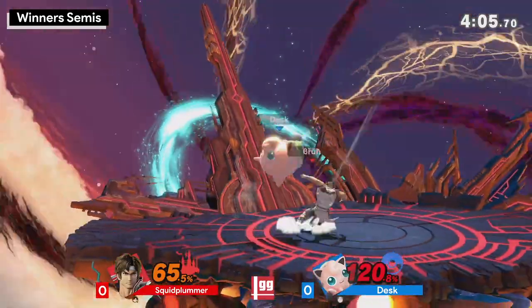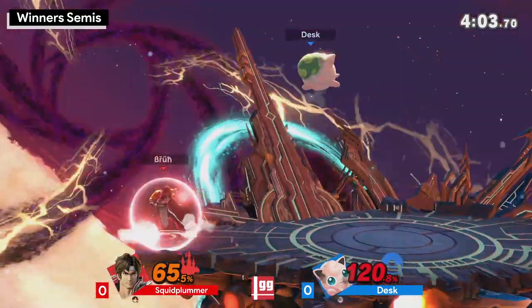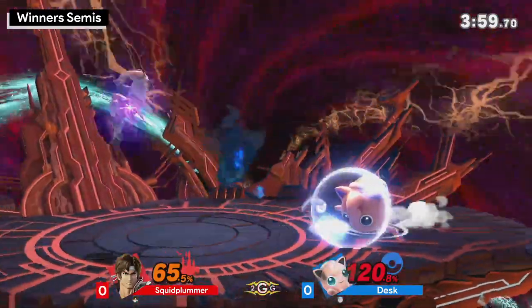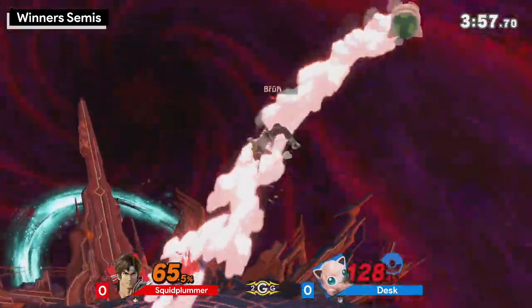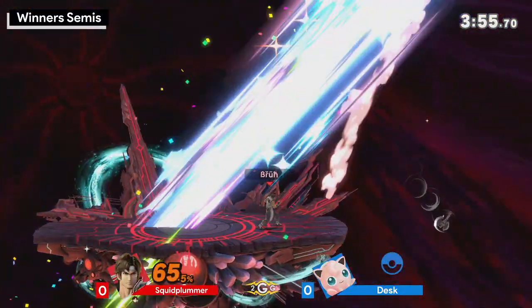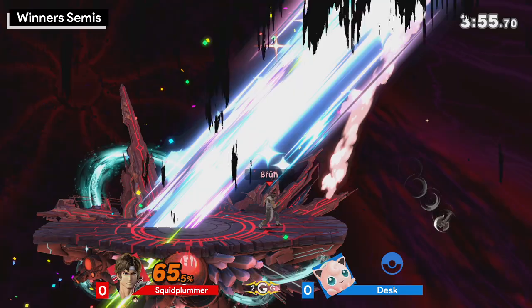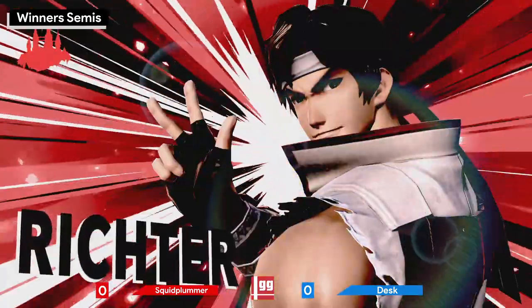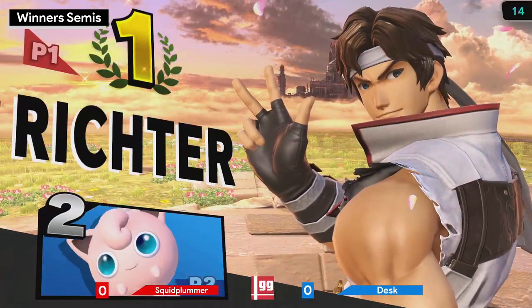Nonetheless, Squid Plummer slowly just trying to watch out for the commitment of a lot of his moves. Goes for the roll to get back to center stage — that's the better battle here. We talked about it: if Jiggs is in that wrong place at the wrong time, at that certain angle of the plane, he would just die. That was really good — he recognized that the angle he got on that Dair means he can't go for a combo.